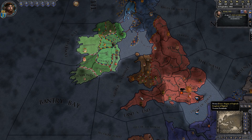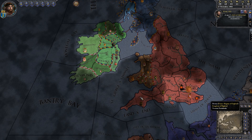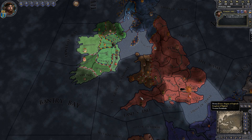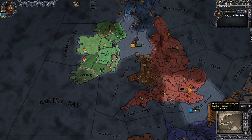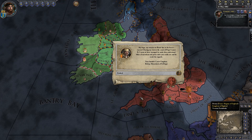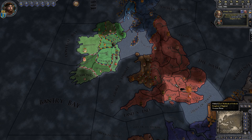Anyone in your court doesn't get the choice of who they marry. So you have a prince with a claim to a throne — you find one of the people in your dynasty and give them a matrilineal marriage, so their children are of your family line. Get a son, then murder the dad. His claim passes on to his son, and then you can press that claim, putting that young boy onto a foreign throne.